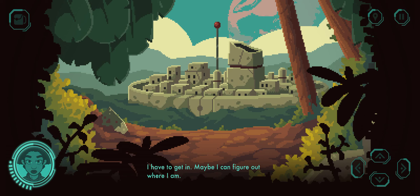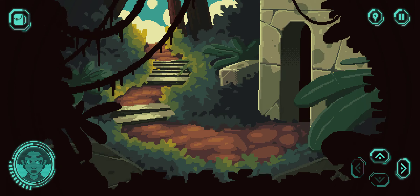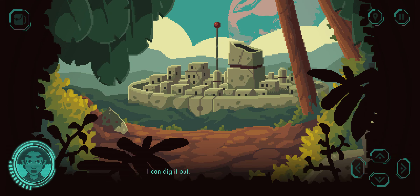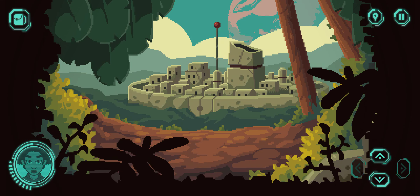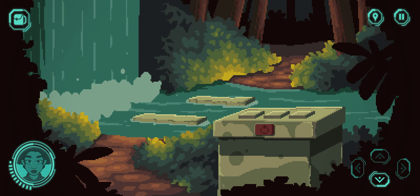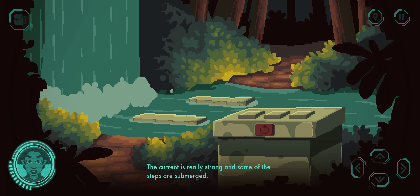Have to get in — maybe I can figure out where I am. I can dig it out. Why is there a wall around the city? The current is really strong and some of the steps are submerged.